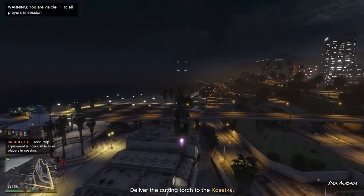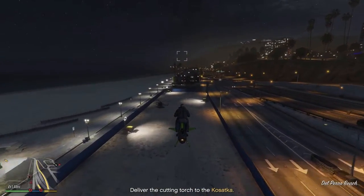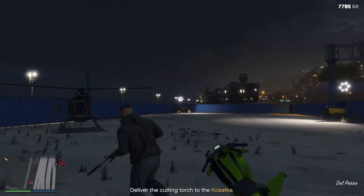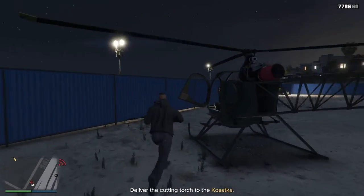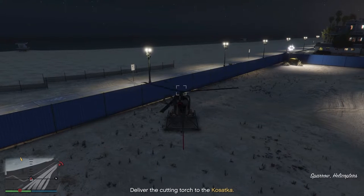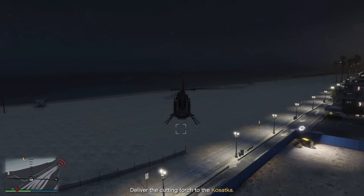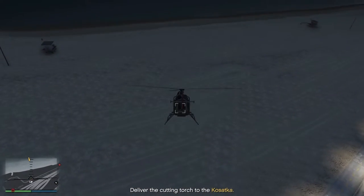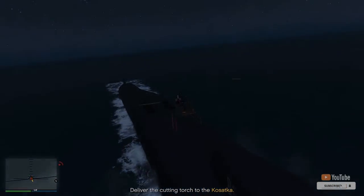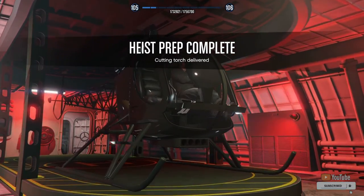I'm going to try using this for missions and see if you can park the Oppressor in the Cossaca instead of swapping vehicles all the time. I'm going to do that in a cloner video which I'm doing soon. I have to do some work today first. That's how you get the torch — thanks for watching, please subscribe, ciao.